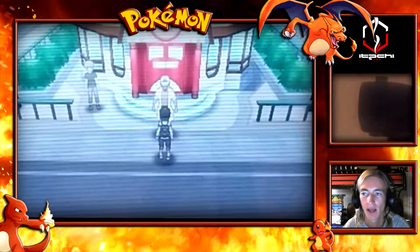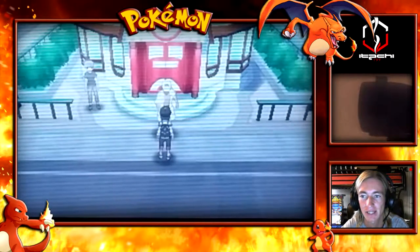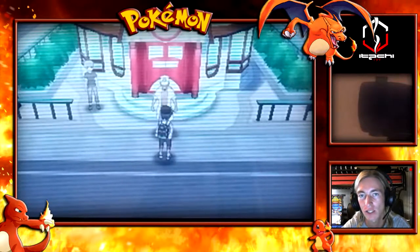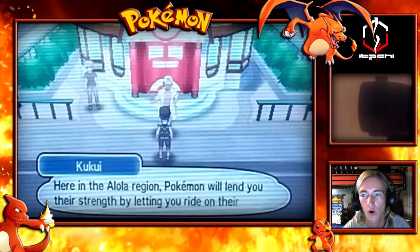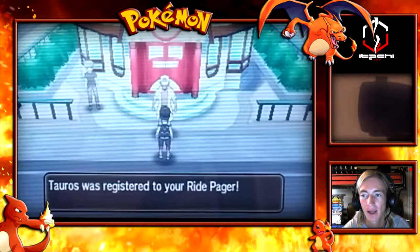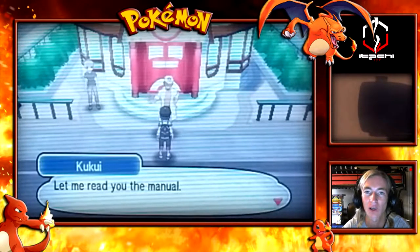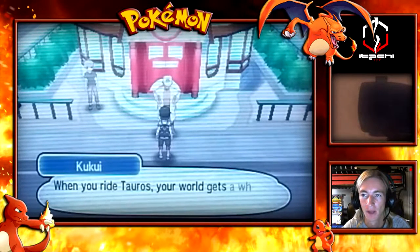We just met the professor and we're right outside the Pokemon Center. He's congratulating us and going to give us the Ride Pager, which allows us to ride Pokemon in the Alola region. He's also going to give us a Tauros registered into our Ride Pager. We don't actually own these Pokemon, but we can call upon them through the Ride Pager to use them.